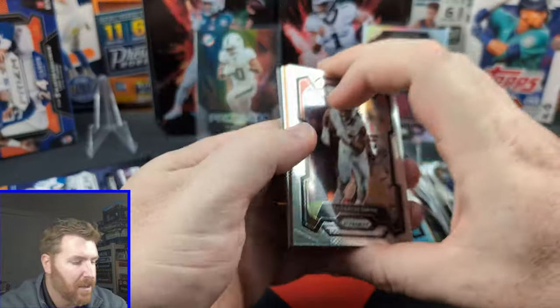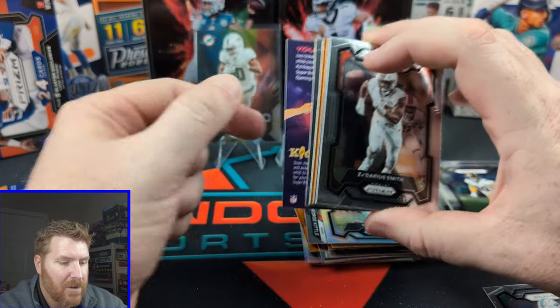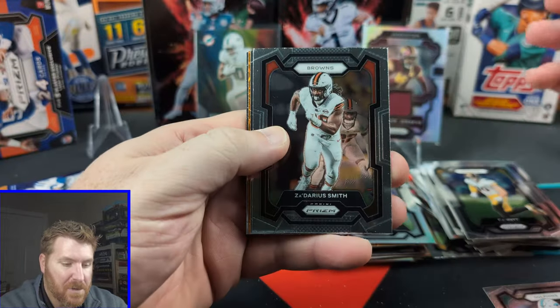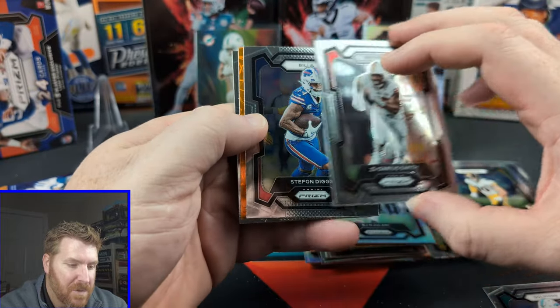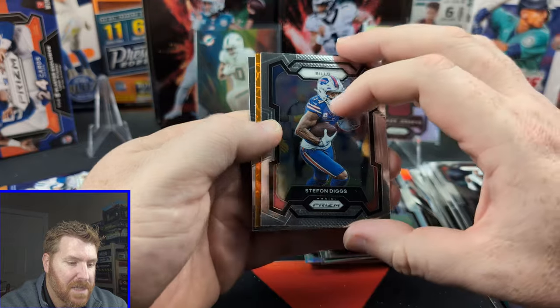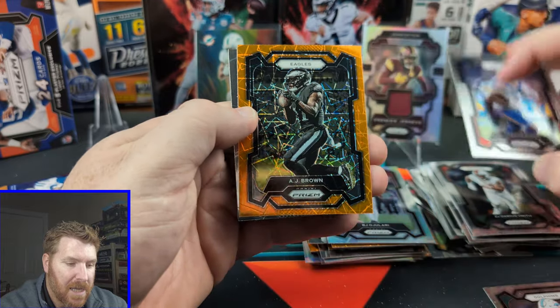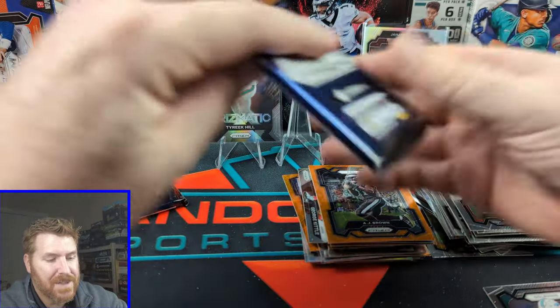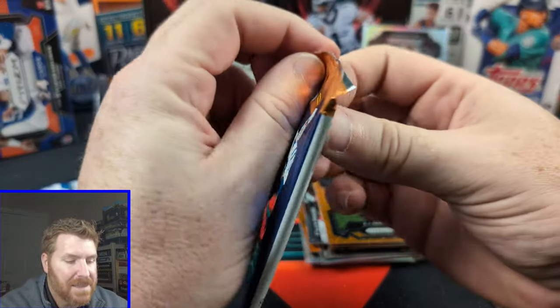Three packs left. I always see this purple and I'm like, oh, we got something amazing — and it's just Kid Reporter. I don't know how many Kid Reporters I've pulled. It fools me every time. Stefan Diggs. AJ Brown — heard he hurt his leg, we'll see how he is for the playoffs. Ramondre Stevenson. Two packs left.